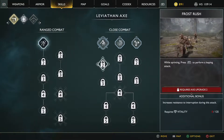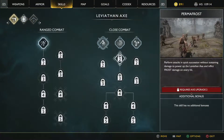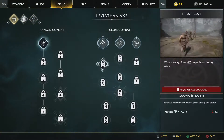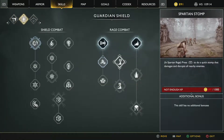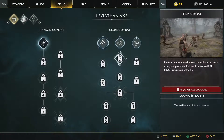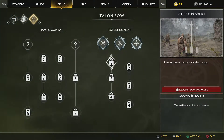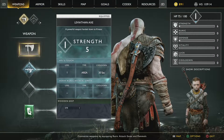Well, at least that's what the tutorial is telling me. So let's see - range combat. I'm not actually getting anything here though. Can I choose stuff? No, I can't. The Leviathan Axe on range, Rage, Shield combat, Expert combat, Magic... Interesting. It doesn't seem like I can buy anything, so I'm not sure why it's suggesting that I can.